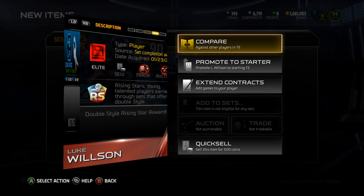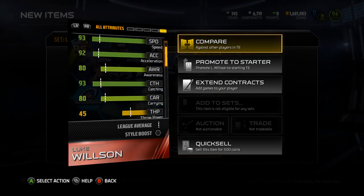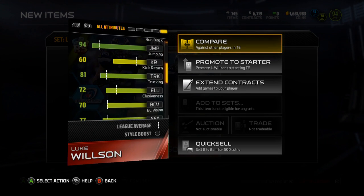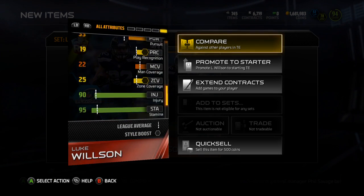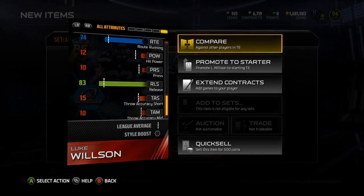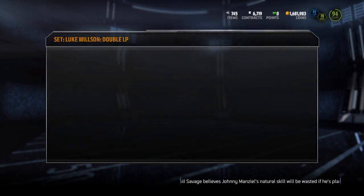He has the plus 16 long pass and some hidden stats of note: 80 carrying, 94 jumping, 81 trucking. Spec catches is 95, 90 catching in traffic, and 83 release. Not a terrible card, but he won't make it on my team. I just wanted to pick him up.